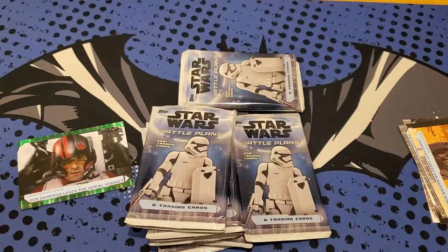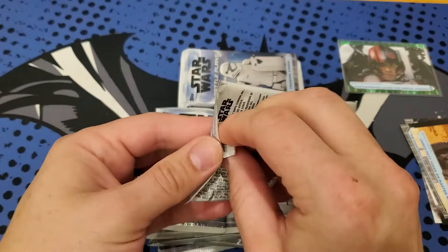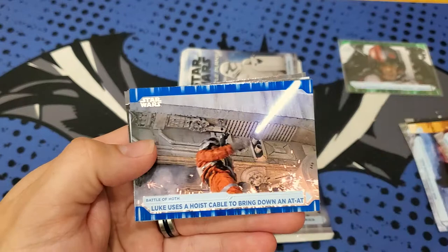I got two of the orange in the Hobby Box and they were numbered. If you look at my other video I did get two orange parallels. Now we got a green numbered to 99. The orange ones were more rare than the green. So every other pack you get one of those foil cards, and the blue are out of every four packs. We got Finn and Kylo Ren.